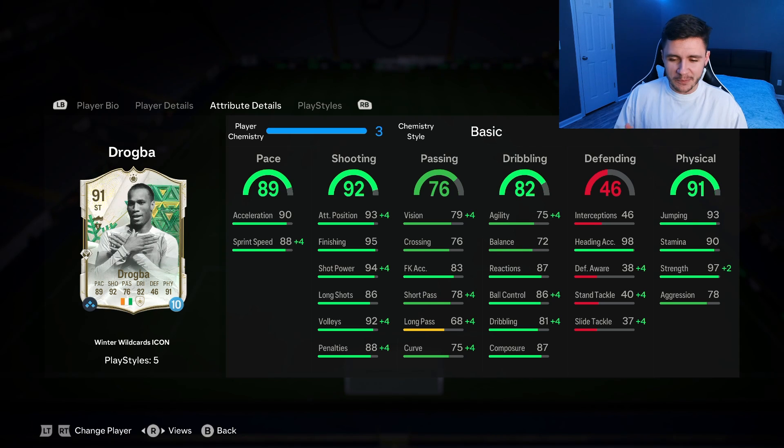98 heading accuracy is a bit of a bonus for the card — that's a nice little stat right there. And a huge part of his game is going to be his 91 physicality: 93 jumping, 90 stamina, a whopping 97 strength — it should be very difficult to get him off the ball — and then also 78 aggression.